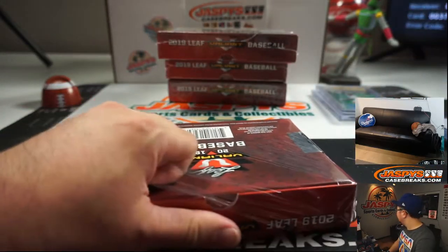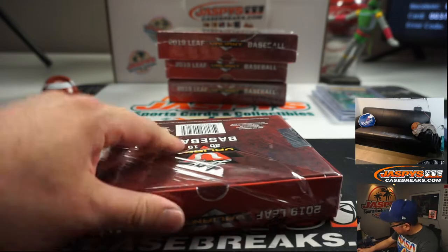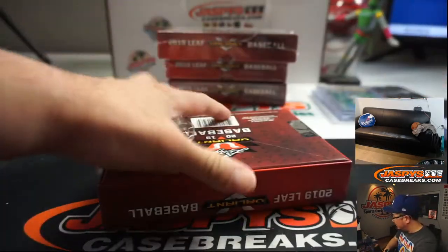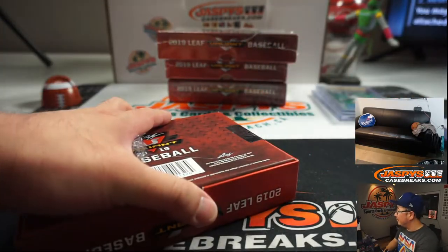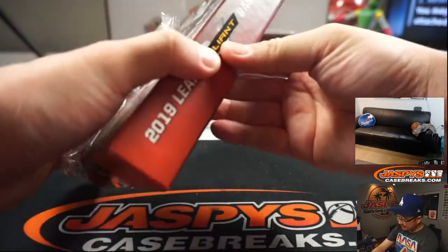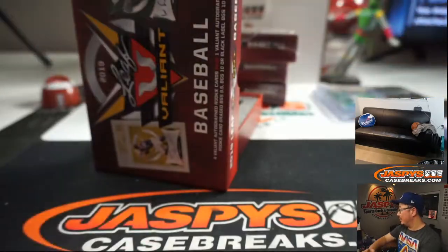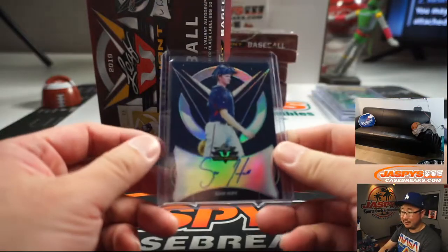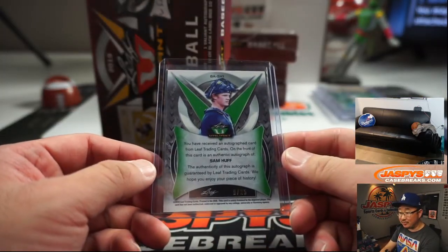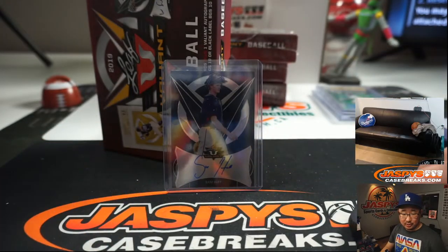I have a problem communicating with my dish. Error code 775 — indicates your receiver is having trouble communicating with your satellite dish. I don't have time for this. Sam Huff — Riley Green is Tigers. Thanks, Amber. 9 out of 25. Sam Huff, he is a Ranger. Josh Melton with the Sam Huff.